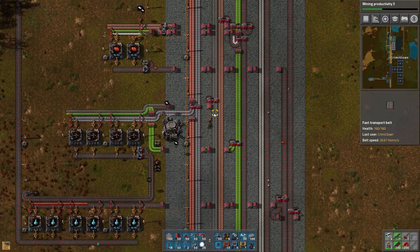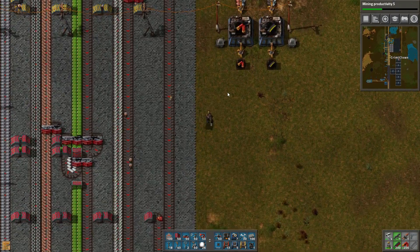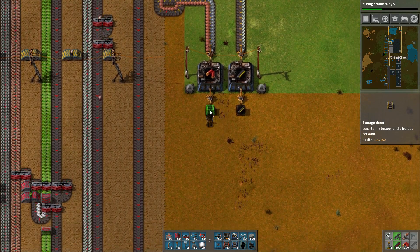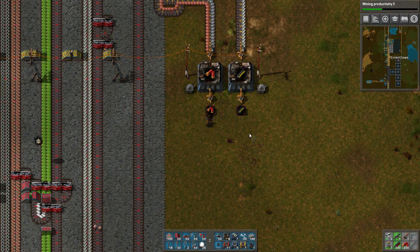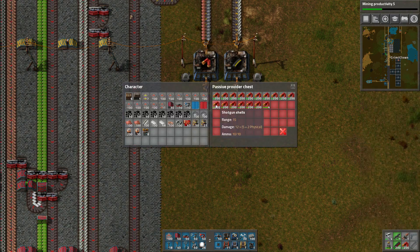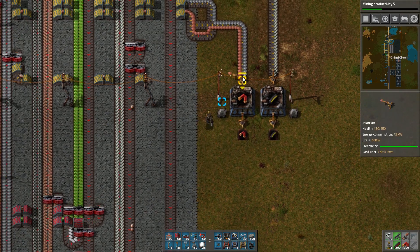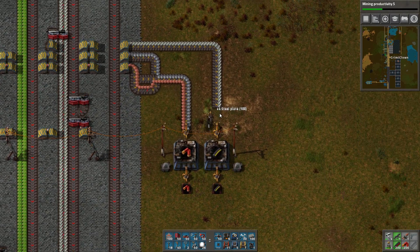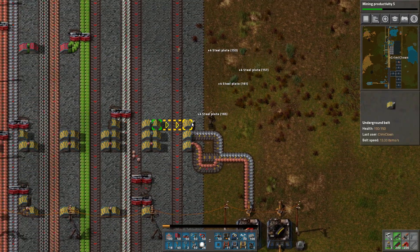These two are just wooden chests right now, which won't do — we need these to be passive provider chests. There we go. We also need these to be capped because we don't need this much ammo; it's just a very big waste of space and time. This is connected to steel but it won't take steel because it needs iron, so let's fix that — we don't need steel here.